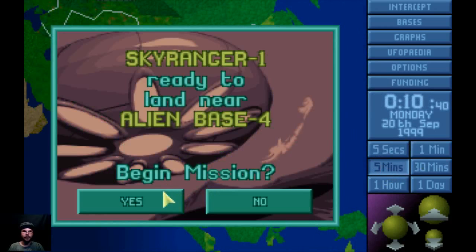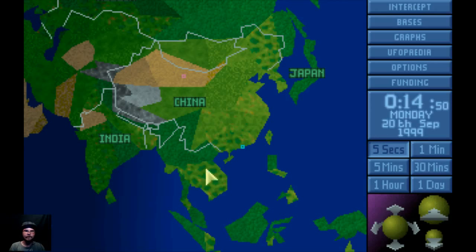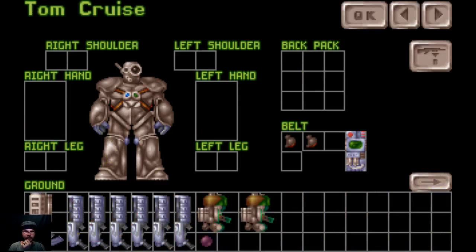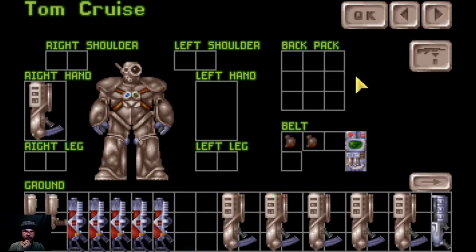There we go. Alien base number four. There's so many alien bases. I wonder if I should give them better guns. I think I'm gonna — this is an alien base, we need something better. Hopefully we get some that are loaded. Are you loaded? Yeah, so you can have one of those.